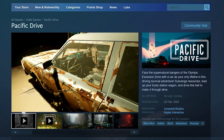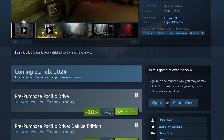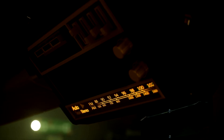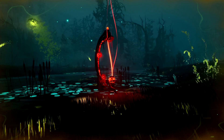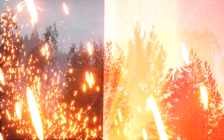Pacific Drive is a unique indie game from a brand new developer, Ironwood Studios, and it's launching on the 22nd of February. It's a first-person driving survival game where you explore a surreal reimagining of the Pacific Northwest and face supernatural dangers as you venture into the exclusion zone to collect resources and unravel its dark history.